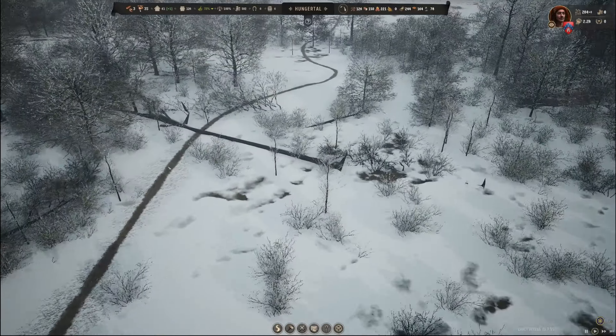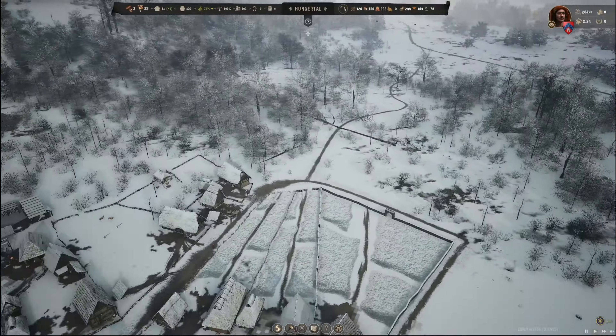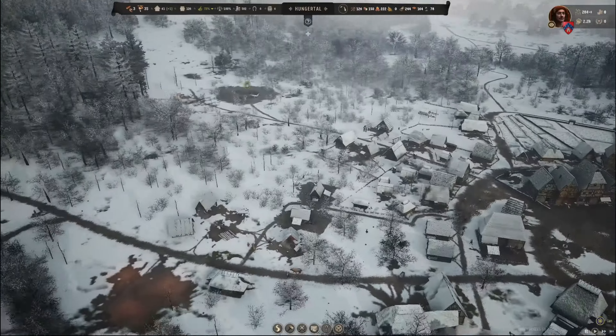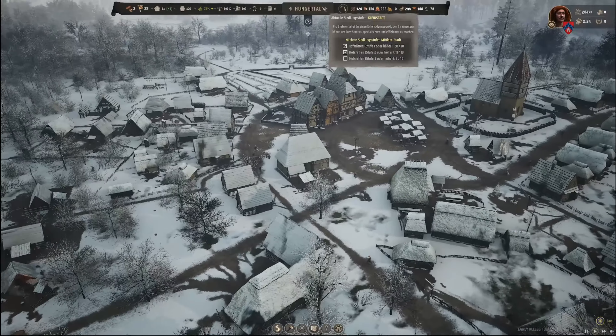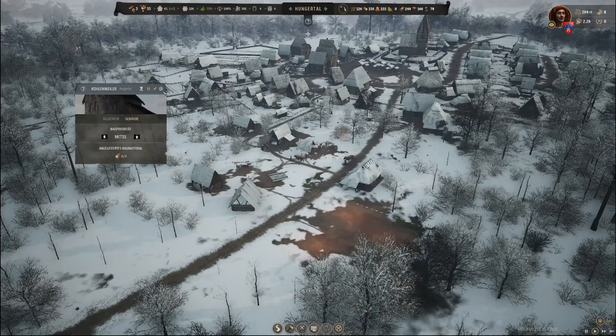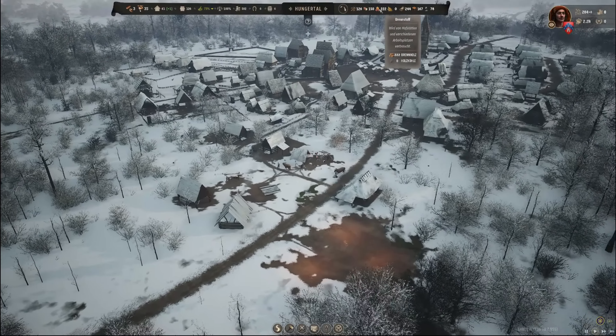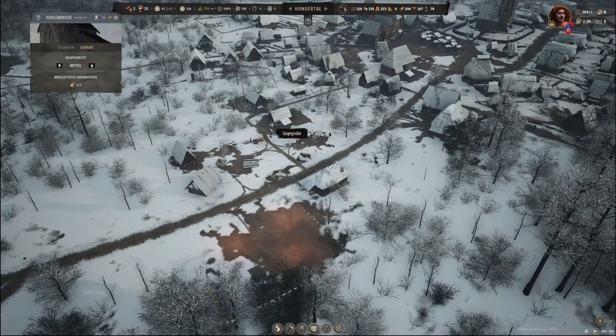Was ist das denn hier für eine Linie? Hier liegt so ein fetter Mammutbaum quer. In der letzten Folge haben wir ja durch den Aufstieg der Hofstätten auf Stufe 3 einen Entwicklungspunkt bekommen. Da habe ich mich für den Kohlemeiler entschieden, einfach damit die ganze Brennstoffgeschichte effizienter wird. Und der wird jetzt gebaut – der kriegt dann auch eine Familie.